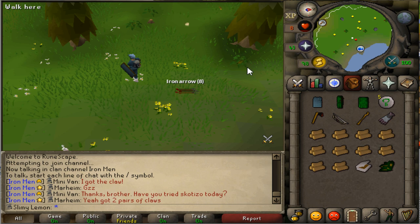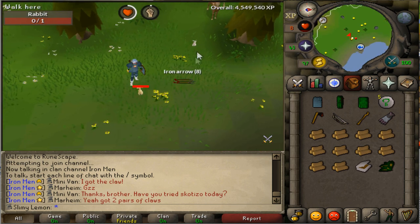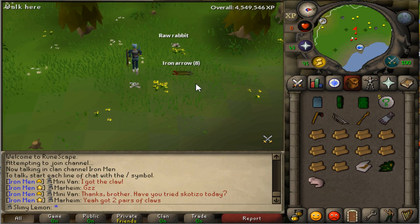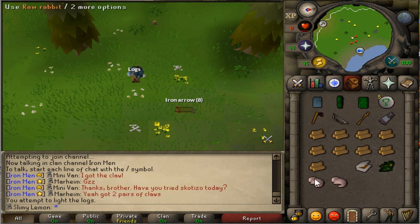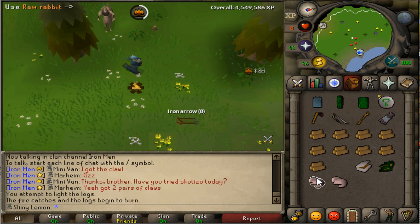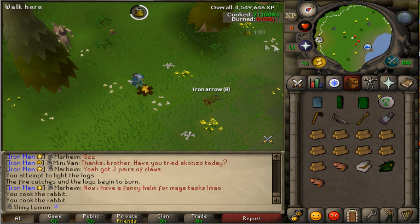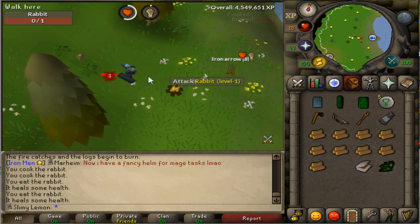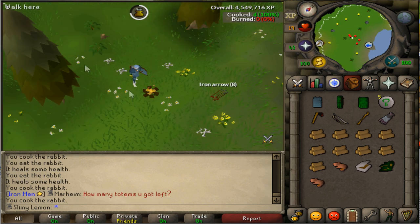Moving on to the last part of the guide, I'm going to show you how to camp this area. You will notice there are rabbits around the area. All you're going to do is simply attack these - they have one HP. Kill them and they drop raw rabbit meat; you want to pick that up. Use your logs and tinderbox to create a fire and cook the raw rabbit meat on the fire. As you can see, my HP is pretty low at the moment, so I'm going to eat these. They respawn really quick - they're back again, you can attack them again. Continue to do this until you have all your health back and you are attacking the tree spirits once again.